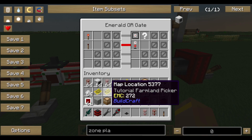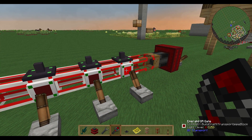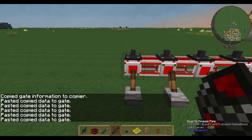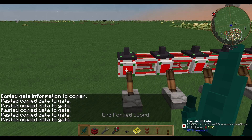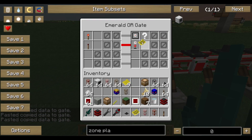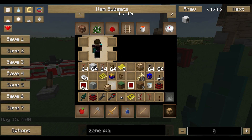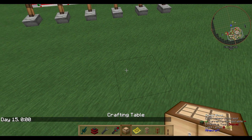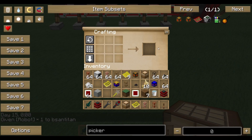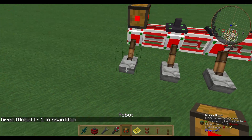One picker is far enough, so let's go. Right-click on the gate, shift right-click to paste, and the last one should be the picker. We switch the map location to 'farmland picker' — here we are, good so far.